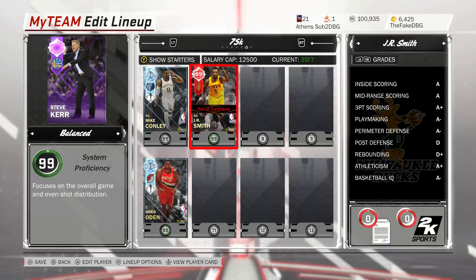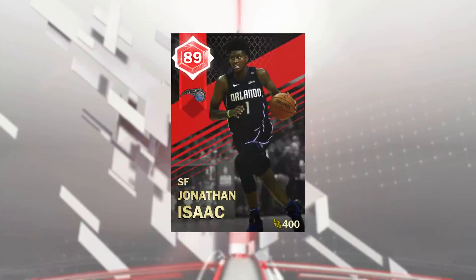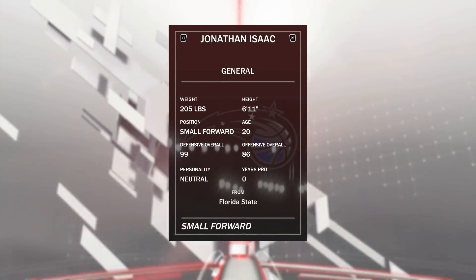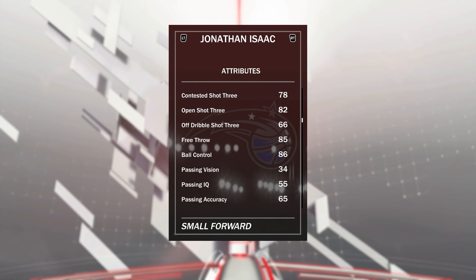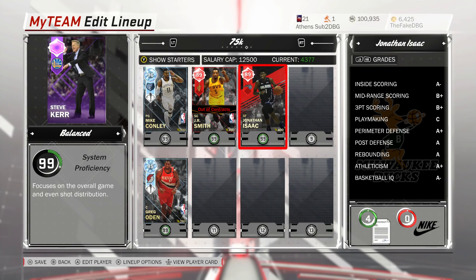At the three is another card that belongs in every squad — Jonathan Isaac. Jonathan Isaac is a 6'11" small forward, one of the best defensive cards in the game, and can shoot, dunk, speed boost, and is glitchy. This card is a demigod — the cheap pink diamond Giannis who's not actually that much worse than Giannis, hilariously enough.